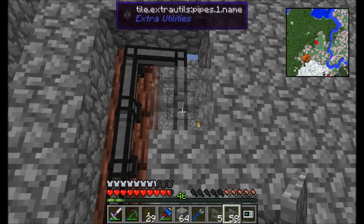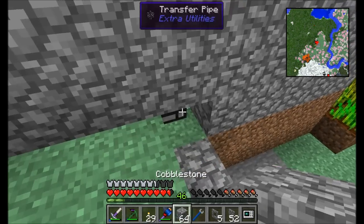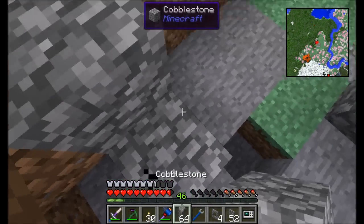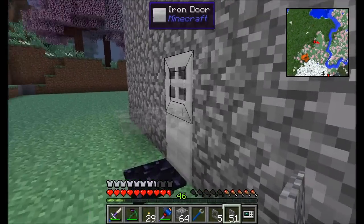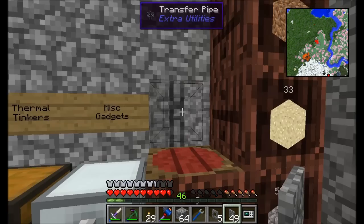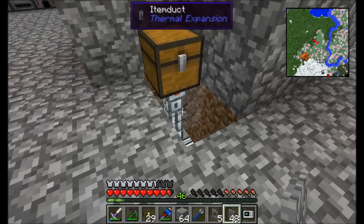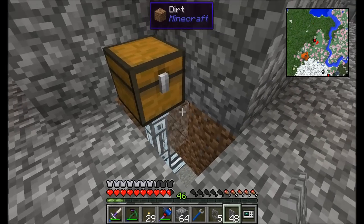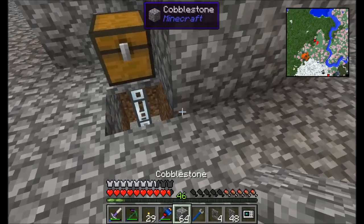Let's go outside and cover some stuff up too, since we don't want it looking ugly from the outside either. The nice thing about micro parts is you can have multiple blocks in one space, meaning you can cover both outside and inside. Brand new to the latest version of Thermal Expansion — micro part support! You can now cover your tubes, fluid ducts, and item ducts with micro parts as well.